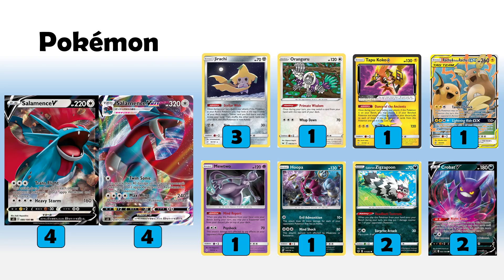Into the Pokemon now — we are playing a 4-4 line of the VMAX. Now that we saw the benchmark from Rebel Clash where Dragapult wanted maximum copies, I'm going to follow suit with almost every VMAX in future because it's just so detrimental to whiff. This is especially the case here because we don't have the same acceleration of Welder or Porygon Z that some other Salamence builds have, so we can't use the V for much.